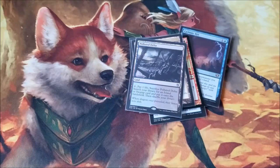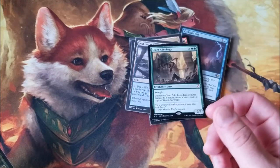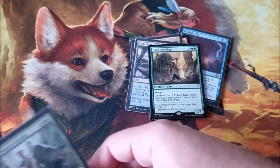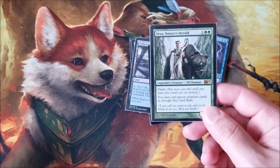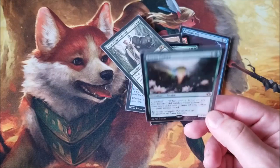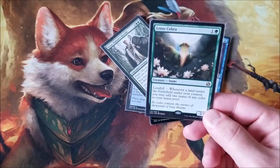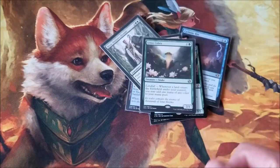Green cards — Giant Adephage is an alter I want to do, not really sure what yet, but I'm going to work on a project with that. An actual Yeva, Nature's Herald — funny enough I don't think I've ever owned one, so I want to own one. And Lotus Cobra, a good include in a couple of land-matters decks. I have it in Windgrace and I want to hold on to one just in case I want to build another land-matters deck.